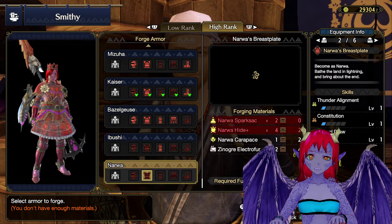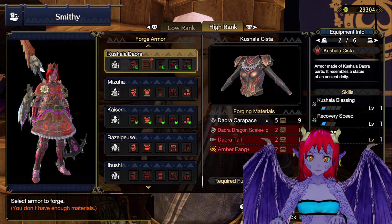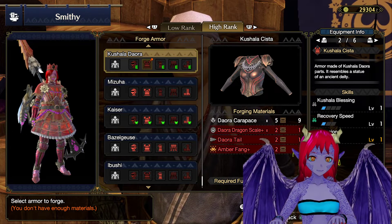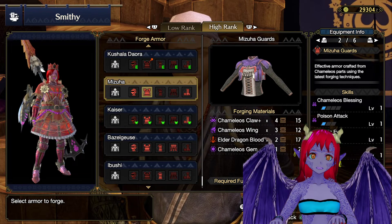But I think what I'm getting from my Kushala set is better. Yeah, I need her blessing. Yeah, it's non-negotiable. Non-negotiable.